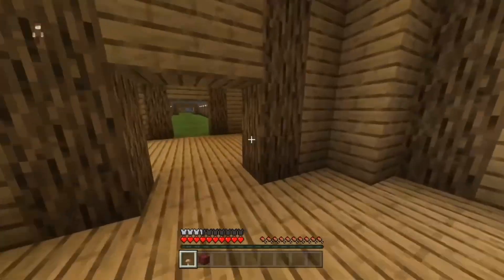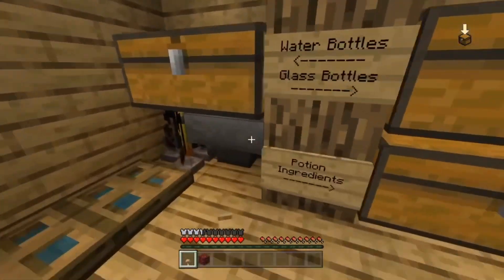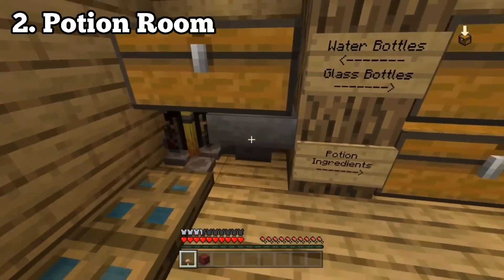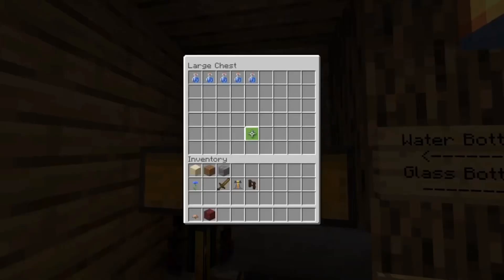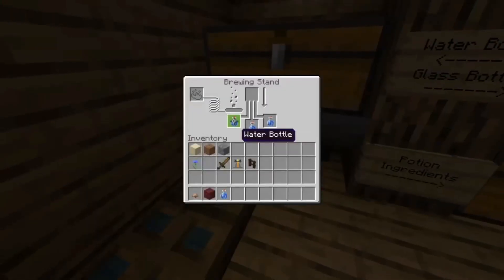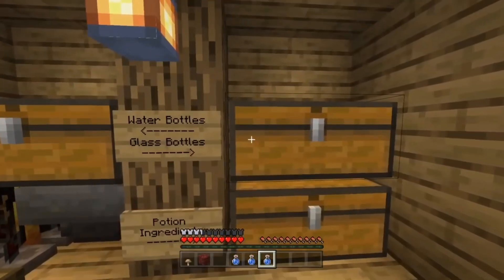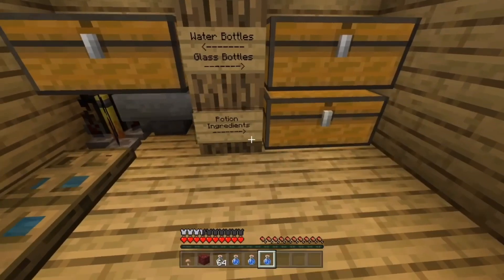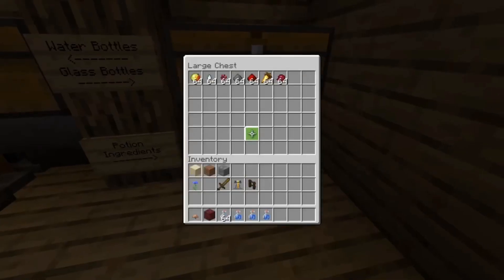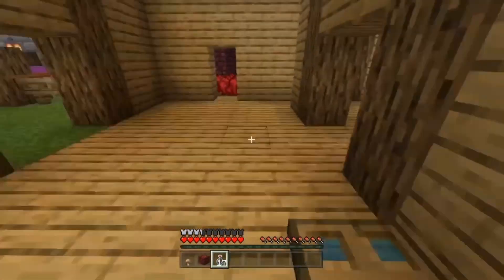Number two is a potion room, which is really handy. If you get a hopper and a chest, you can pre-fill water bottles and keep them in there so it constantly fills up. You can keep taking them out and refilling them, chuck your empty glass bottles in, and store all your potion ingredients — redstone, nether wart, gunpowder, all that kind of stuff.